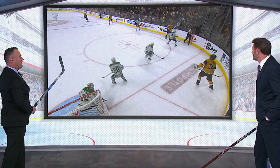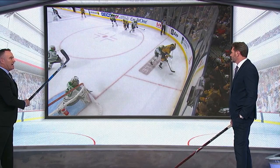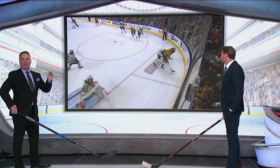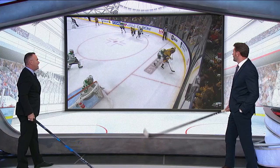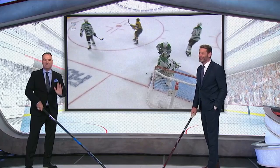Now he's got great poise, and look at Eichel's head right here — already looking for the slot. Pause it right now: he also knows it's a righty, not a lefty coming in, so he doesn't put it to the middle of the ice — he puts it on the other side of the ice. Recognize what your coverage is when you're coming into the offensive zone. He knows it's going to be there — he's a righty, not a lefty — and he doesn't throw it to that side of the ice. That's just a fantastic play by a fantastic player.